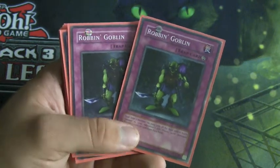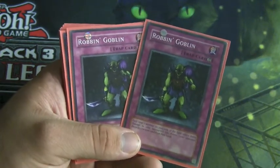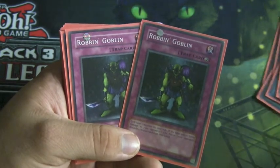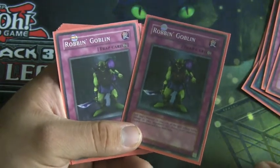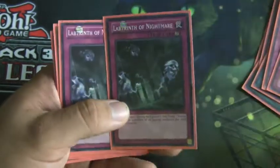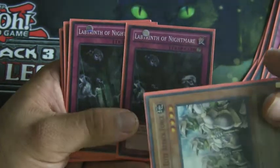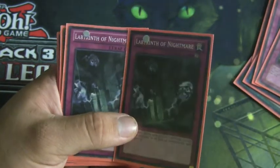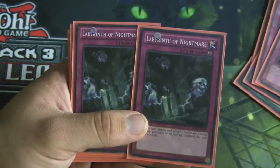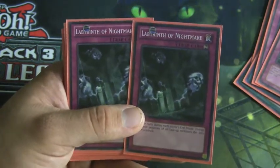Robbin' Goblins is an old classic — whenever you deal damage to your opponent, which is hopefully what you're doing with your Black Ops or one of your higher attack monsters, you get to discard a card from their hand, and we all know hand advantage is quite relevant in this game. We also run two Labyrinth of Nightmare. This is what I try and use to get around the switching-to-defense-position issue this deck has. It forces all face-up monsters during the end phase on the turn player's side of the field to switch battle positions, so your opponent has to think before they attack.